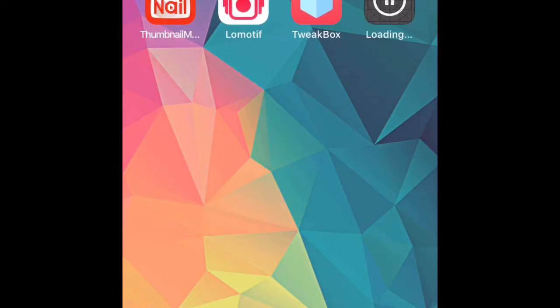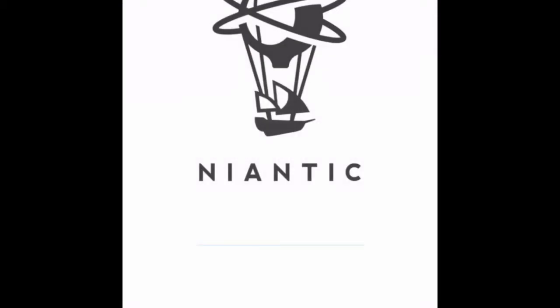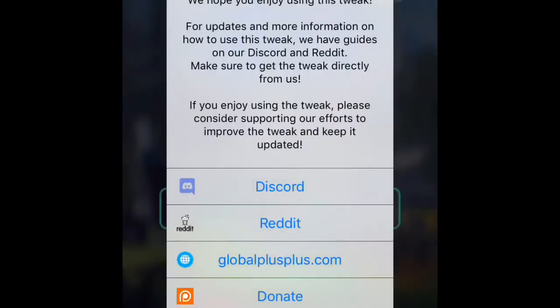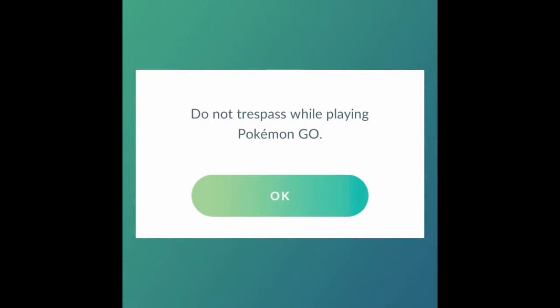Once it's done downloading, click on it like normal — it should load up the game. Click 'Allow' if you want, or 'Don't Allow', it doesn't really matter. Then click inside, close any prompts, and log in. Okay, and now I'm in.